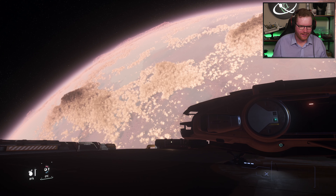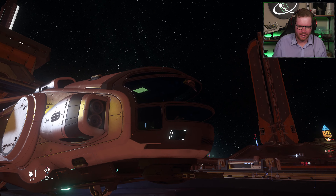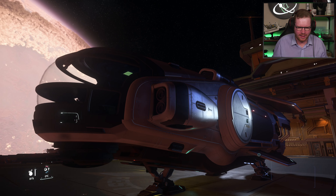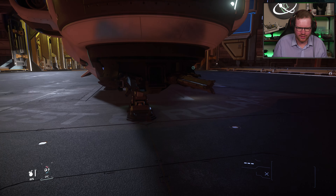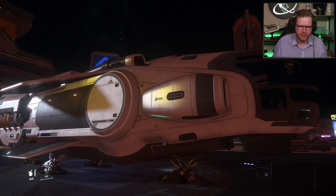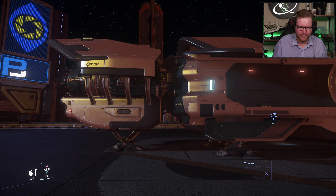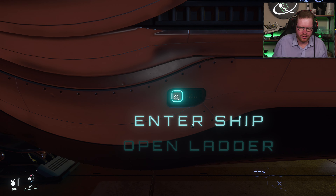Here we have the Hull A on the landing pad with Hurston in the background. When you see that letterbox cockpit up front, there's no doubt this is a MISC ship. You get some decent view from below. We have reverse thrusters on the side, hover thrusters underneath, and maneuvering thrusters here. There's that turret we talked about. On the opposite side there's an opening that looks like a door, but that's just for symmetry — there is only one entrance on the opposite side. Going down the length, it kind of resembles the Aurora a little bit with those wings, and then there's that weird split section near the rear where the engines are.